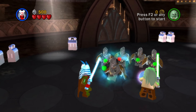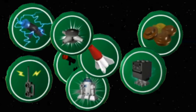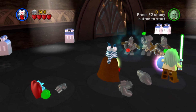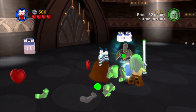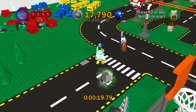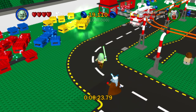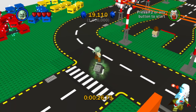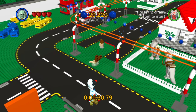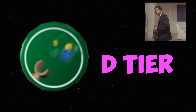I like the idea of Force Pull, even if Force Push is more useful. However, unlike the previous extras, this is the first one I've legitimately had a use for — albeit a minor use. In the 6th bonus level, New Town, there are a couple of Gonk droids you can destroy by breaking them with Force Pull. Having any organic use for an extra qualifies Force Pull for our first D tier spot.